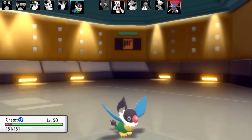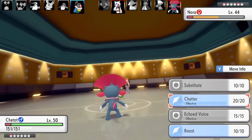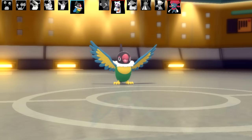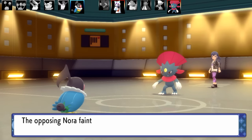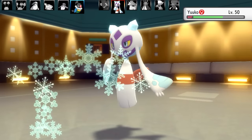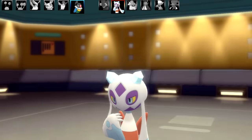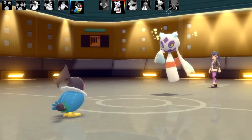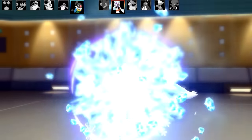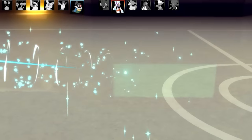Last Pokémon here is going to be Chatot. This is a Substitute, Chatter, Echoed Voice, and Roost set. We've got the Iapapa Berry, Max Speed, Max Special Attack, and Timid Nature. I went for Chatot in hopes that the Snover would hit itself in confusion — and it fainted. So bye-bye Snover. Last Pokémon is going to be Froslass. I actually managed to outspeed it, which is really cool, and it managed to live. I got the confusion off on the Froslass, but unfortunately Froslass is not going to get confused and fires Ice Beam at my little Chatot. Chatot is going to faint, but it was a pretty cool battle — I got to show Tangle Feet really well.